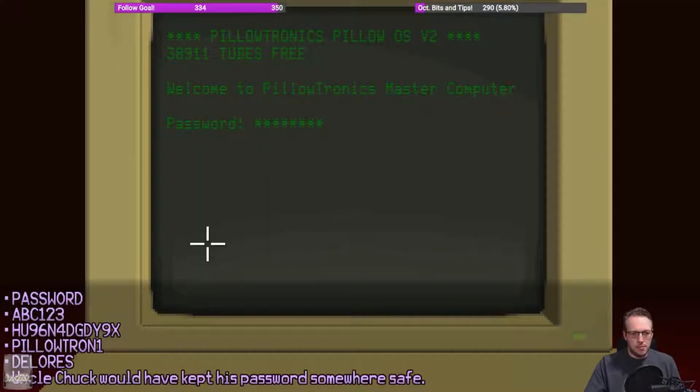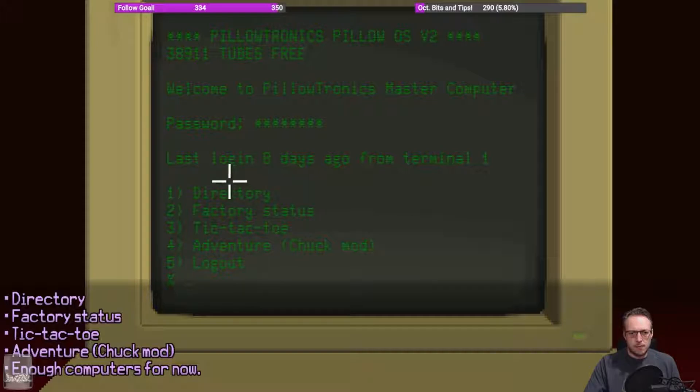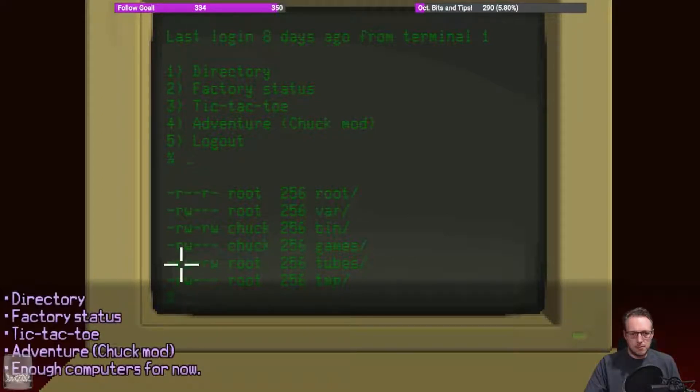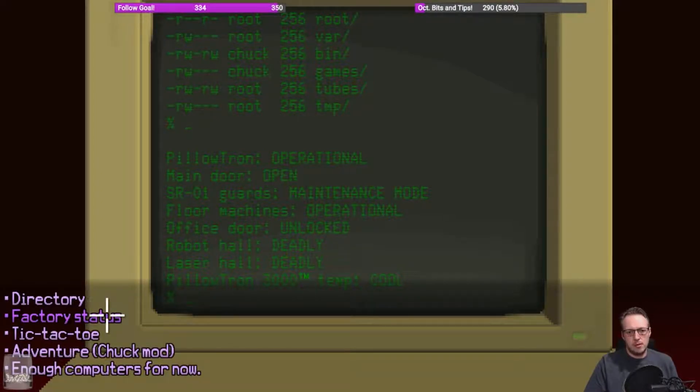Here we go — oh, this was the password for this one. Eight days ago from this terminal. Okay, directory. It's useless. Factory status. Robot hall and laser hall are deadly apparently. I thought we want to go there. The Pillotron's temperature is cool — I bet that big fan is like a massive air intake for the heat sink or something.